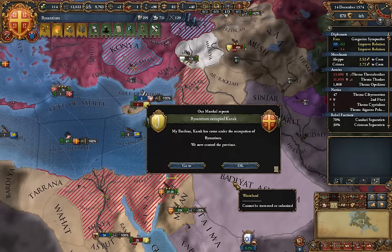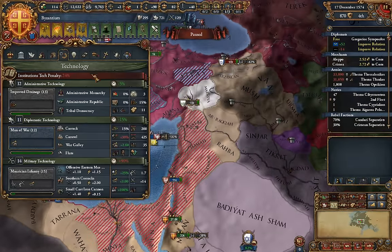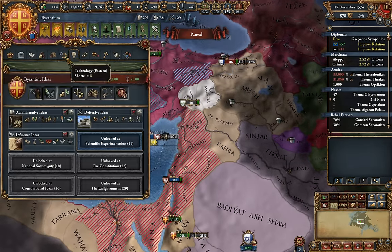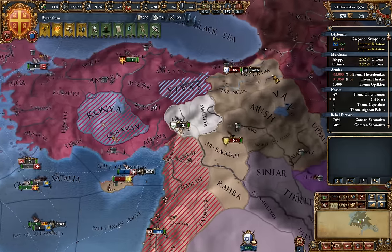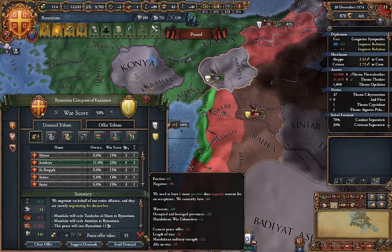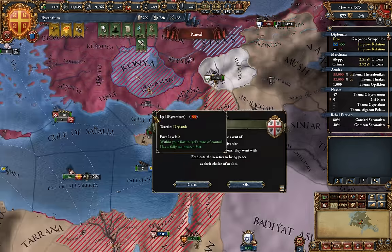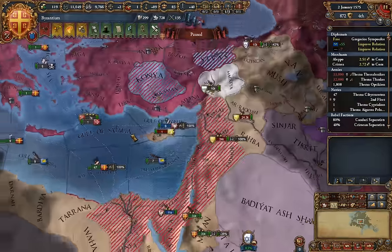Just by virtue of having somewhat superior tactics and having defensive ideas in the early game — which is going to be stronger than offensive ideas I think in the early game. The war has been so short that the Mamluks just are not willing to give a good peace deal.